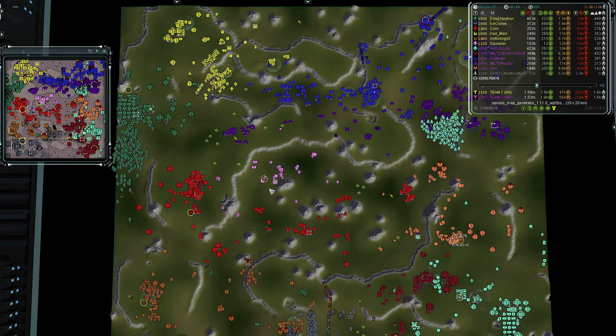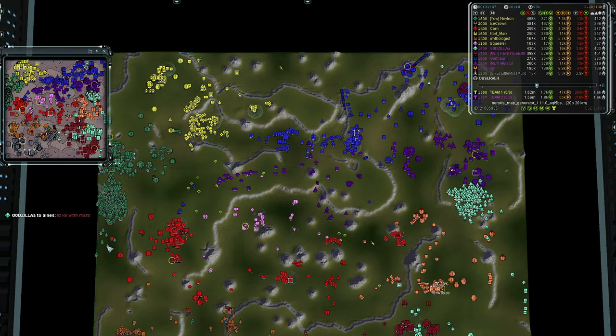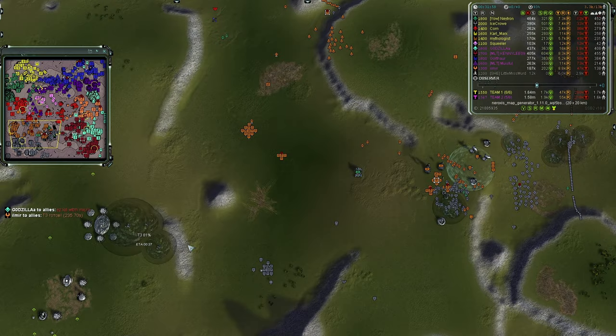Squealer is essentially knocked out of the game. I wouldn't be surprised if he gets control of the ASFs to stretch out some APM. Godzilla says 'easy kill with micro' about something. Team One is building an Emissary — the best T3 artillery in the game in my opinion. Ice Crow is building it.